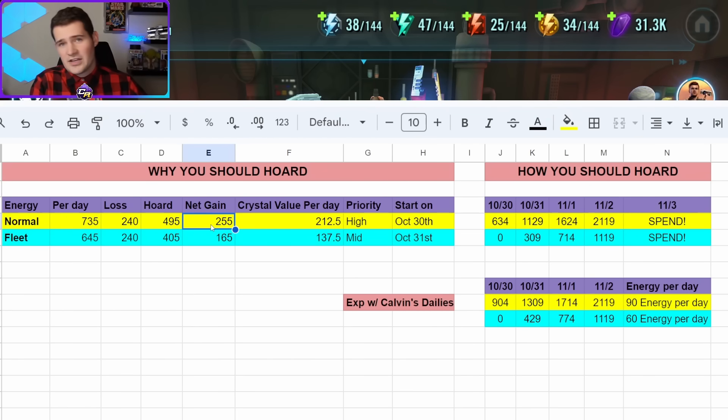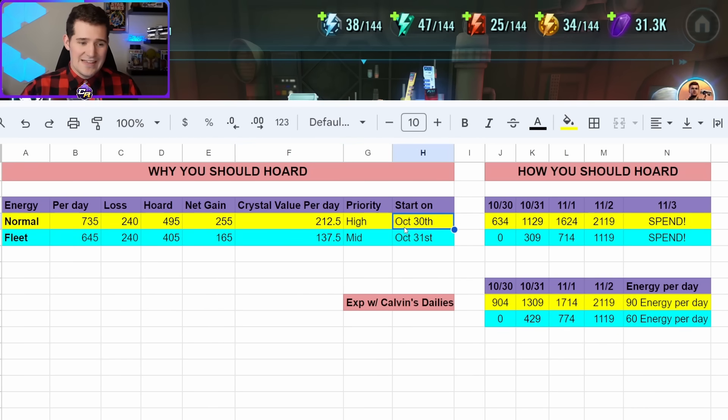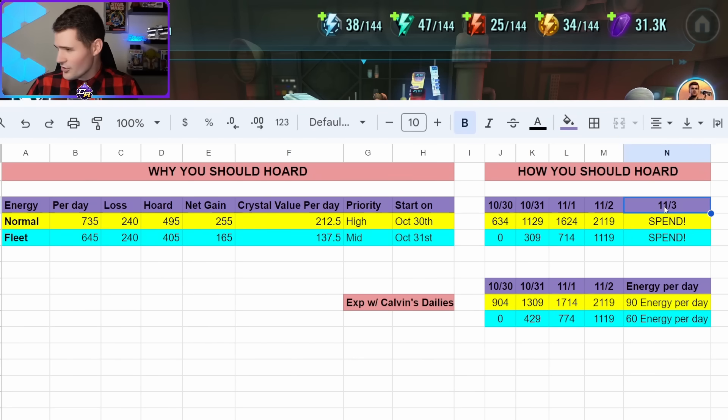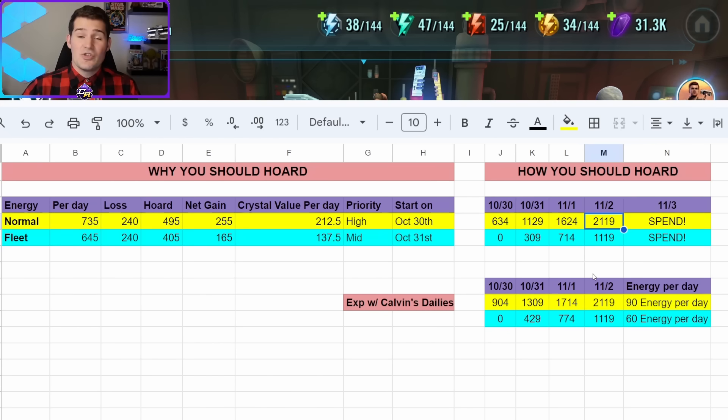This even has a real crystal value per day — every day you do this is the amount of crystals you're essentially gaining, assuming that's how the energy works. November 3rd is the magic day; that is the day we need to immediately spend everything. The day before is the day we need to have our hordes completely maxed, which is important to note.